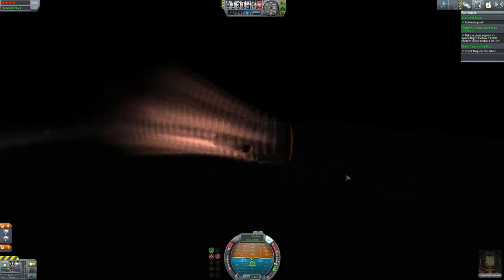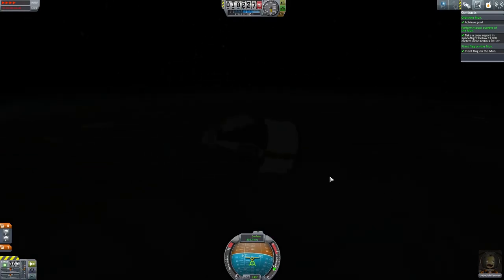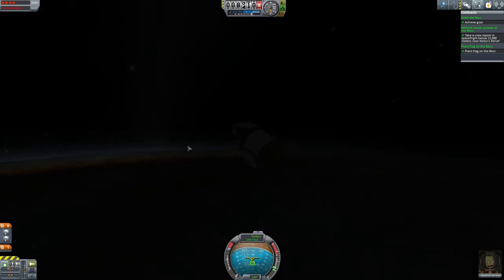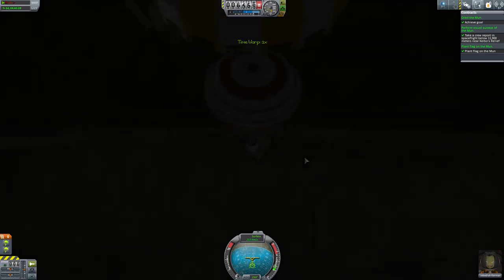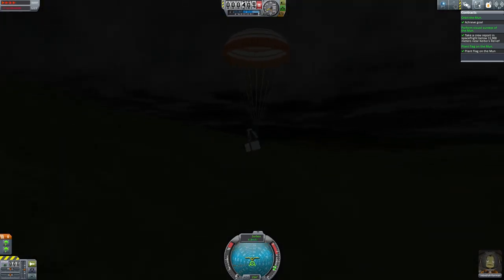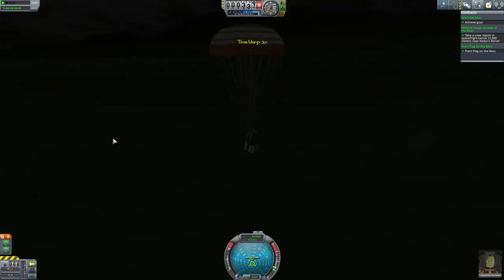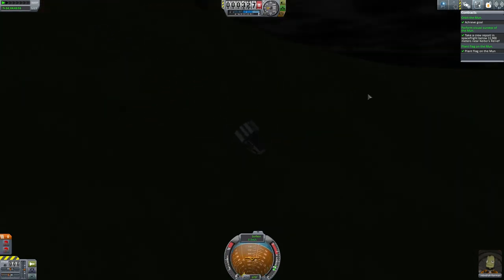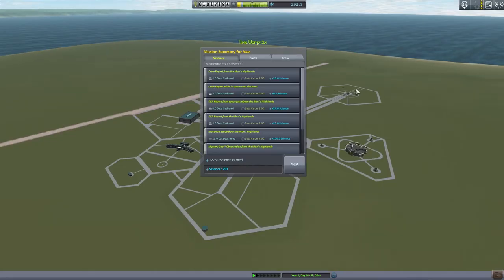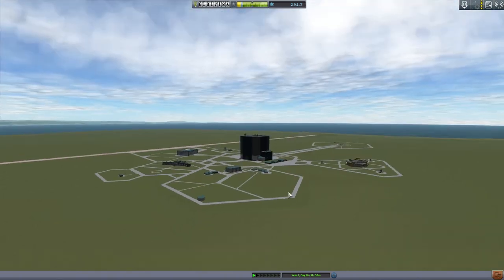And there we go — that is all the re-entry done. Once we get a little bit lower I'll deploy the parachutes. Let's do that now. It looks like we're landing on a bit of a hill — it doesn't really matter. It looks like we don't fall all the way down and destroy all our science. Looks good. Let's recover. 270 science — nice — and a hell of a lot more funds for those contracts as well.